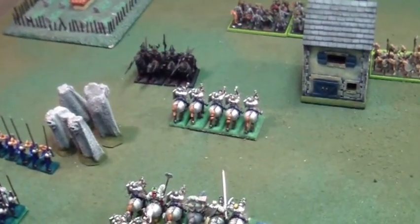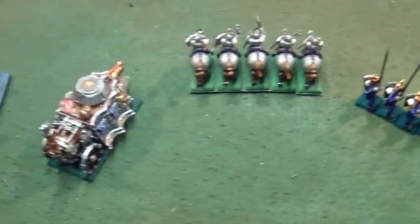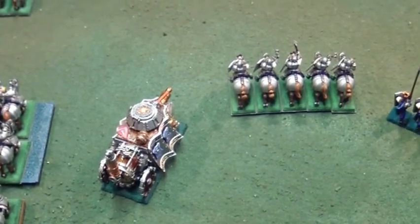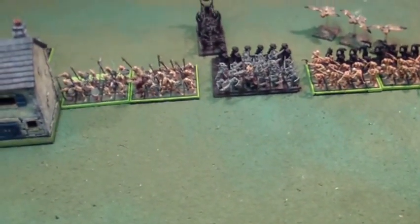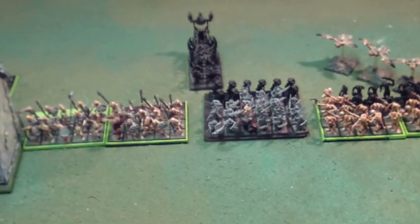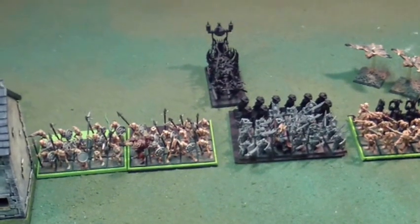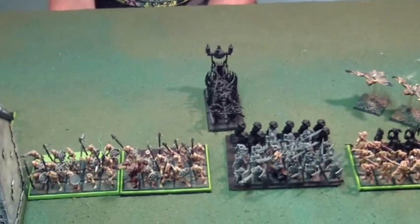Movement and magic done, on to shooting. The steam tank went to fire its gun and rolled a misfire, taking a wound. First cannon shot the corpse cart — he regenned it but I wounded the necromancer level two on top, getting one wound but rolled a one. The other cannon shot, rolled a one to wound the corpse cart, and rolled a one to wound the necromancer on top. A real comedy of errors. On to Steve's turn two.